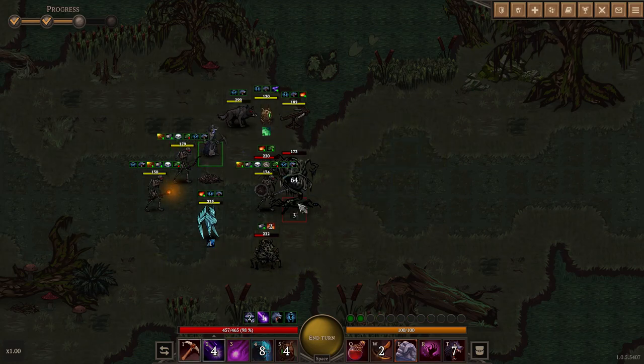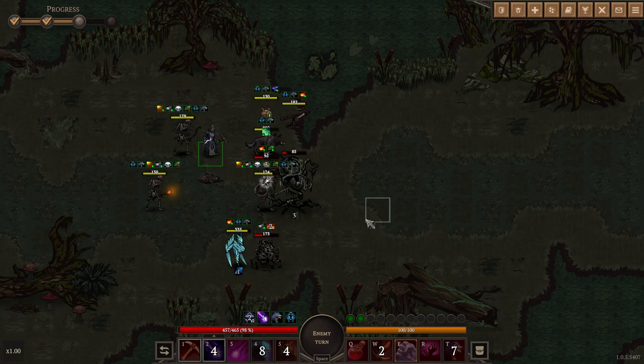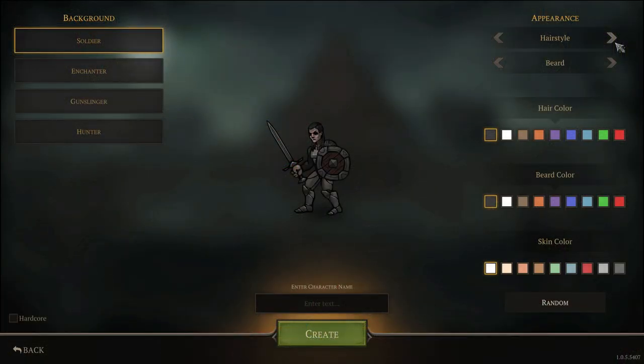Dark Bestiary is a really nice indie game with dark graphics and tactical turn-based combat that reminds you a bit of the Divinity Original Sin games. Except that unlike the Divinity Original Sin games, Dark Bestiary has fantastic Chep approved minion mechanics without any modding needed. The game has a variety of different minions including animals, undead, machines, totems, and elementals. The game is set in a dark fantasy world reminiscent of Diablo or Grim Dawn.